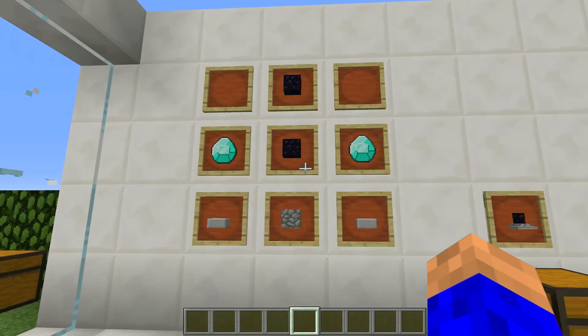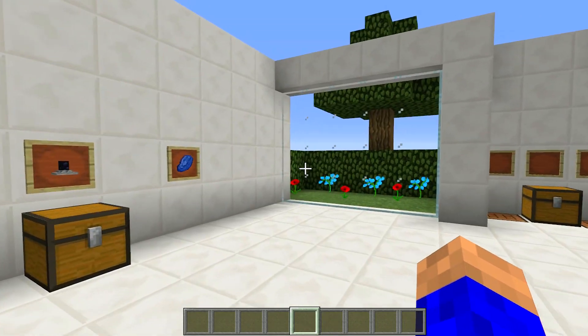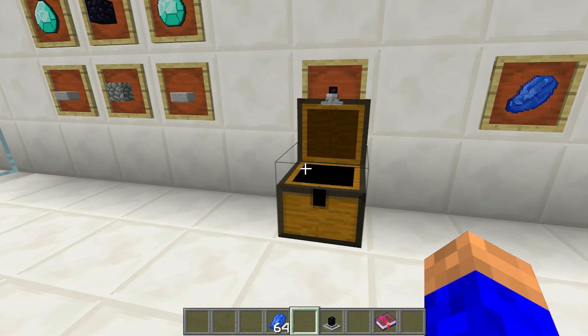The first thing you have to craft is a ward. It's done with two obsidian, two diamonds, two stone slabs, and a bit of cobblestone. Then you're going to need to get yourself some lapis. So you've got your ward, your lapis, and an enchantment book.